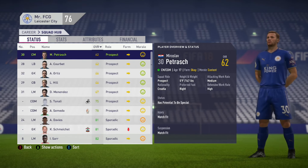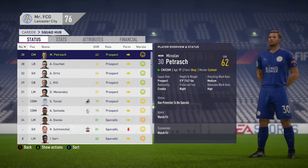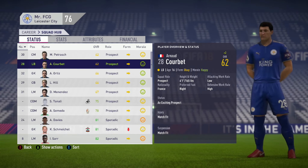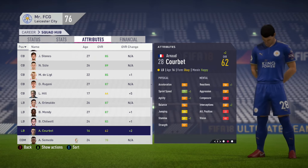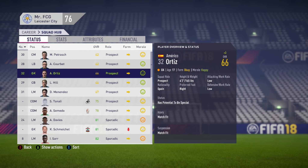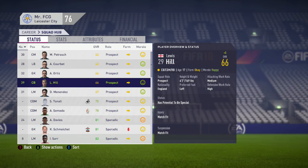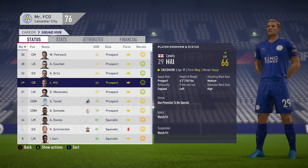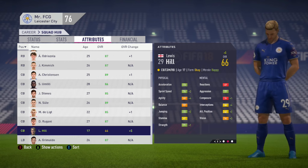Using this process, I've found some gems already. Petrac from Croatia has 'potential to be special', already 62 rated, with three-star skills and a three-star weak foot. Courbet from France, a left back with 'exciting prospect' status, three-star skills and a three-star weak foot — already 62 rated, not bad for a left back at all. Goalkeeper Ortiz from Spain has 'potential to be special', already 66 rated. Lewis Hill also has 'potential to be special' with two-star skills and a three-star weak foot — pretty good for a centre back who can play in a couple of positions.